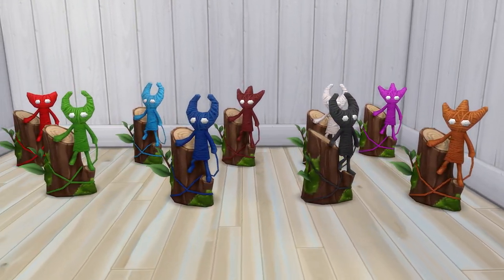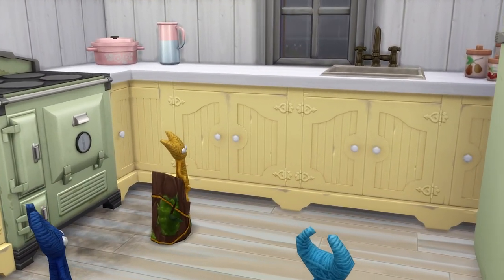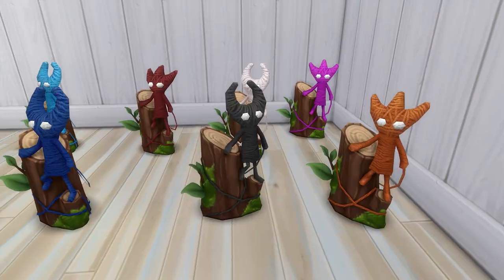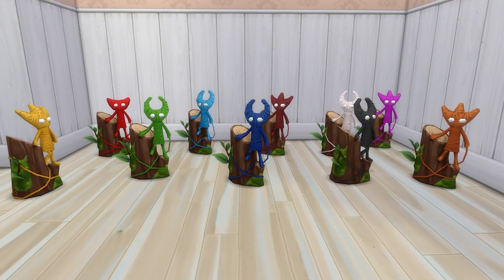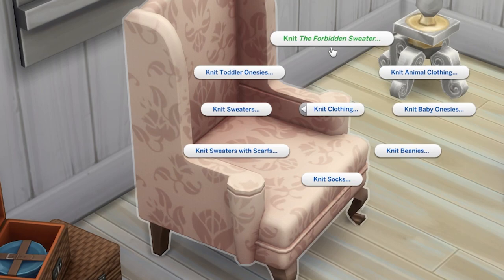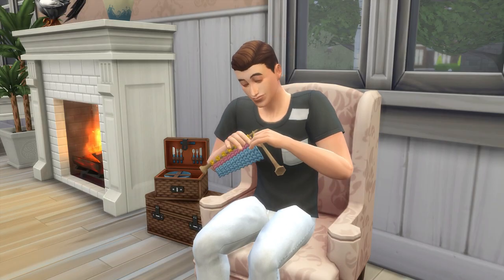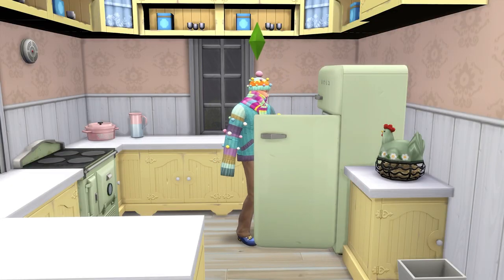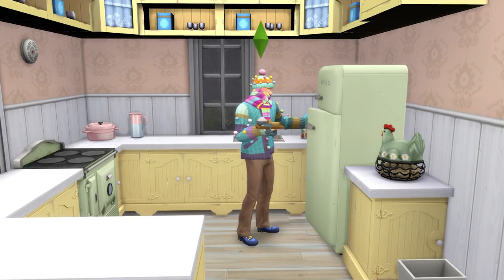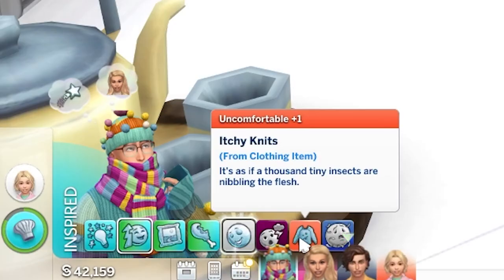Meanwhile, when placed on display, the yarny sculpture will actually teleport around your house every few hours, making it a display piece that's a great mix of interesting, cute, and low-key chaotic. Once completing this aspiration, you'll also be able to knit the forbidden sweater. You can make an interesting fashion statement by wearing this, but doing so will also give your Sim an uncomfortable moodlet for as long as they have it on.